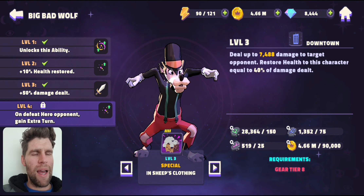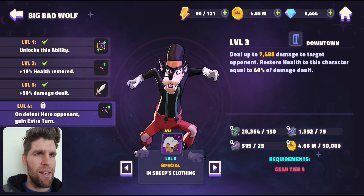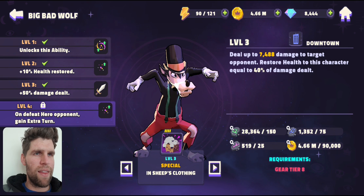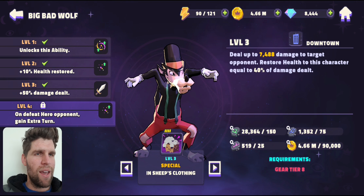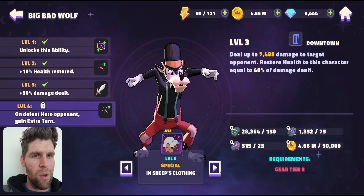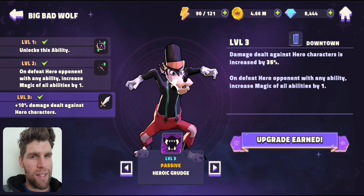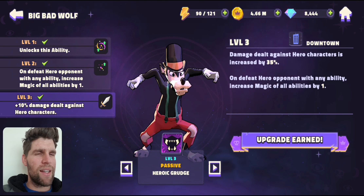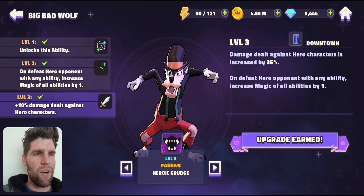This max level ability is going to be locked behind gear 8, but it's pretty much going to give an extra turn when he knocks it out. This hits hard — 7k just straight damage and then he's going to restore 40% of the damage that he deals. In his passives, we're going to see why his attacks also deal a whole lot more damage, because they're going to deal 35% more damage against hero characters.